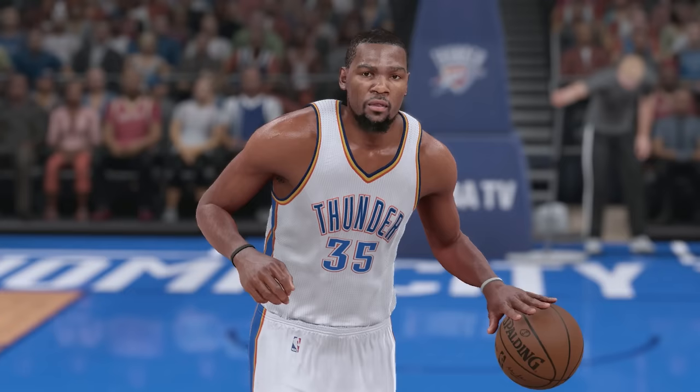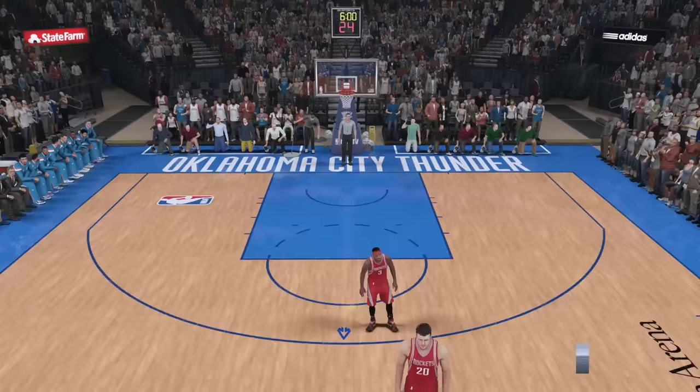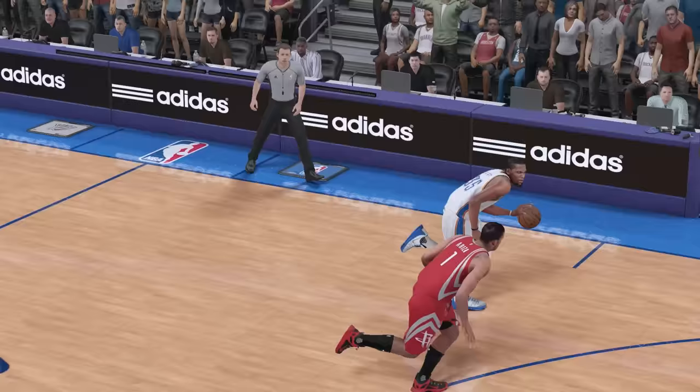We have NBA 2K16, and KD's overall drops down to a 91. We're going up against the Houston Rockets, and I'm going to attempt a spin shot with KD. We won the tip-off over Dwight Howard. This Houston Rockets team was pretty stacked. Nice crossover — here we go, spin shot. Can we knock it down? Let's go! What a shot from KD on our first attempt.